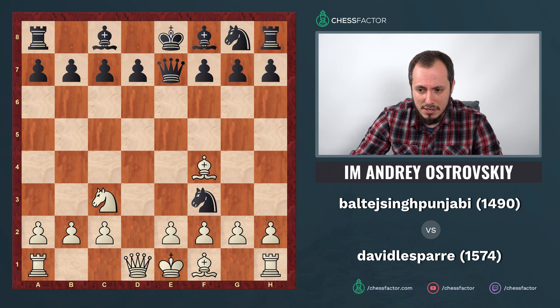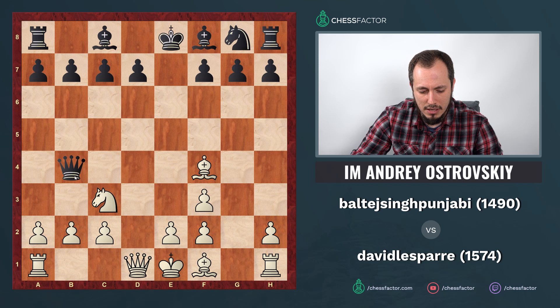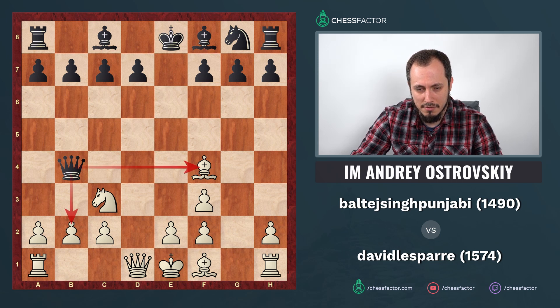After knight takes f3 and g takes f3, you should have been ready for black's next response: queen to b4. Whenever your bishop leaves the initial c1 position, b2 is insufficiently protected, so you must consider attacks against that pawn — especially double attacks. Here, the queen attacks not only b2 but also the bishop on f4. Use this as an exercise — pause the video, find white's best continuation, then restart when ready.